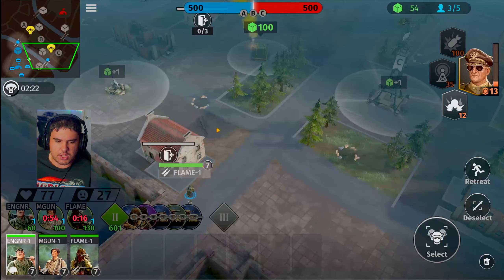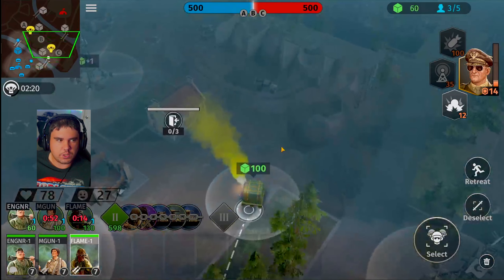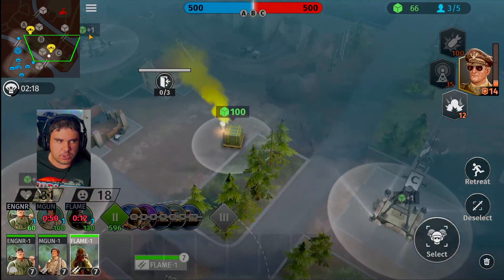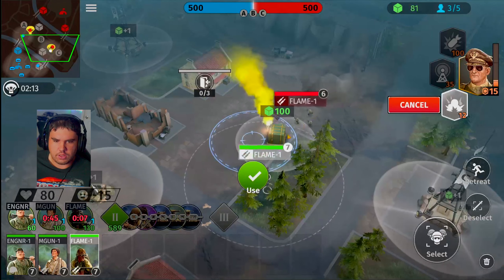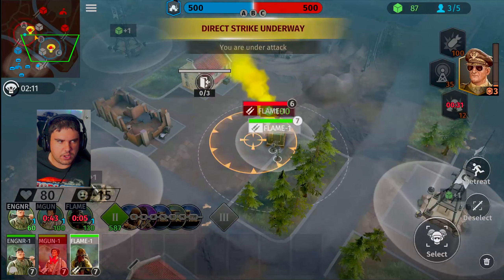Flamethrower Squad, get inside the area here, see what they can do. Looks like we haven't actually found our opponent just yet — scratch that. Flamethrower on Flamethrower action. Let's do bomb strike, boom, plant you on top of that.